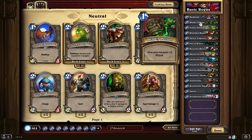Backstab helps you establish early board control and helps you take care of some of the bigger monsters in later turns with other cards. Some of those other cards are not in this basic deck, but just keep in mind that while I'm talking about basic deck guides, there are other cards you can get very early just by playing the game a little more, buying packs, disenchanting cards you don't use, and crafting the cards you need.